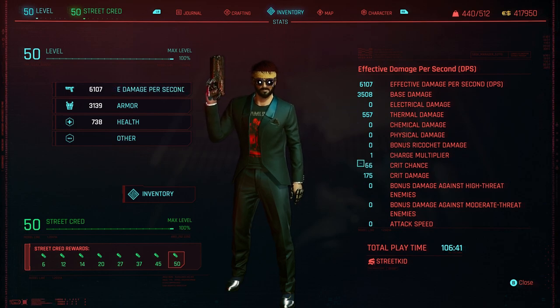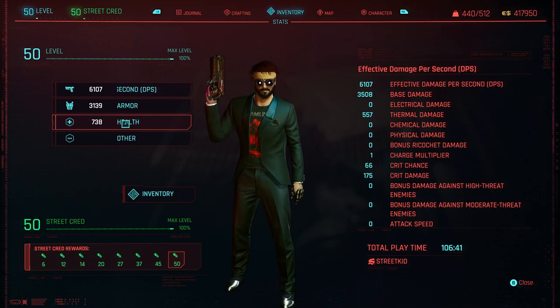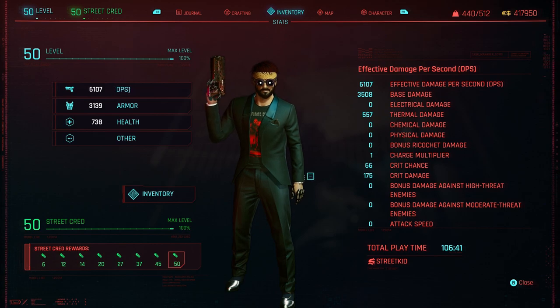The main things you're looking for here are your base damage, DPS at the top, and your crit and crit damage. Over here you've got a fair chunk of health and a nice bit of armor. It's a really strong build.